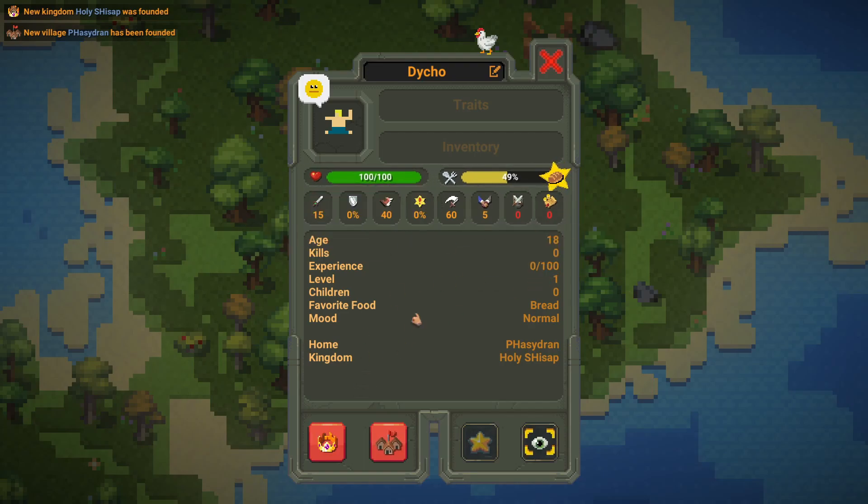Next we have these stats. Age starts at 18 — when you place a human, they automatically start at 18. We have kills, which represents how many creatures this human has killed. We have experience and leveling — humans get a certain amount of experience for every kill. For example, if they kill a skeleton, they might get 20 experience. When it reaches 100, it resets and they gain a level. Levels make them stronger.